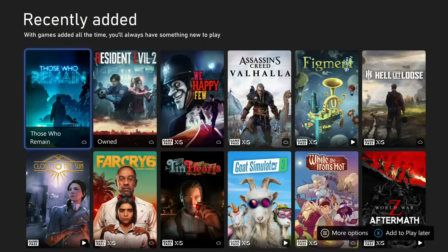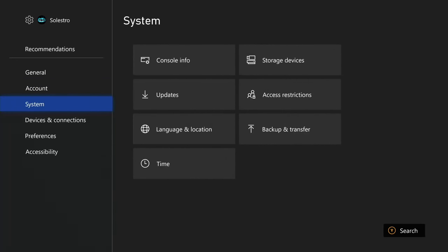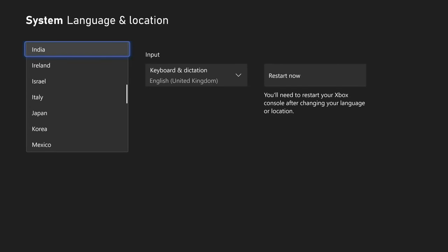You can actually do it for a few games — Evil Within is one of them as well. So I'm going to show you how to do it now. What you do is go into your settings, go down to System and go to Language and Location. You don't need to change your language, just the location. Change your location to Japan and you'll be able to get the Japanese Biohazard Resident Evil game.